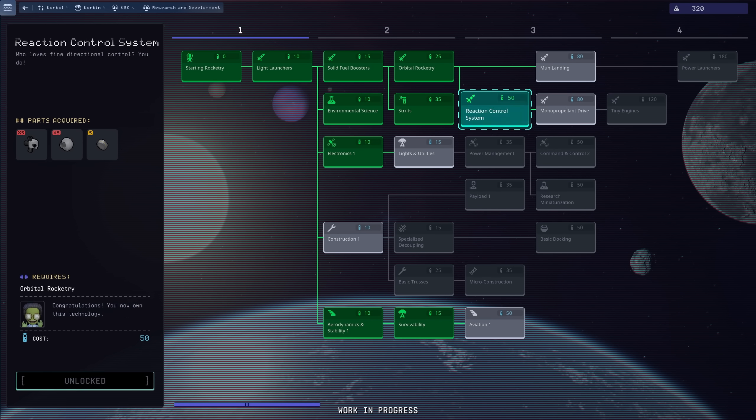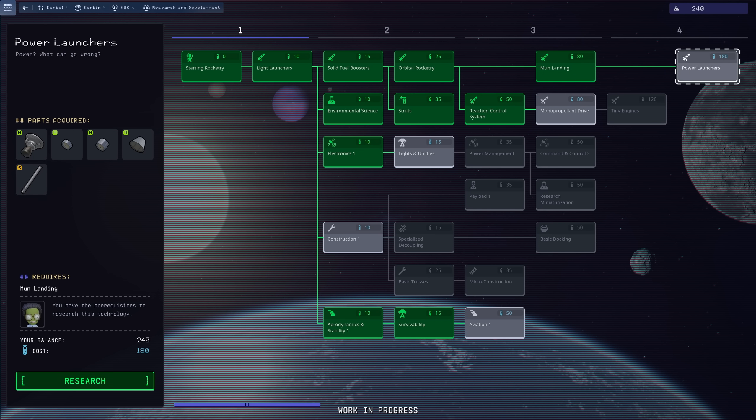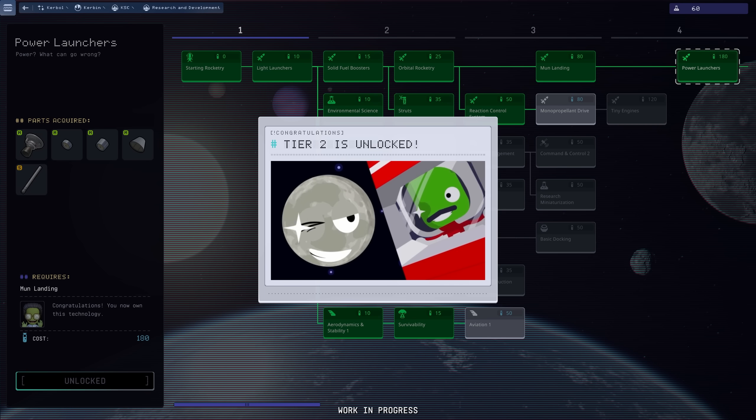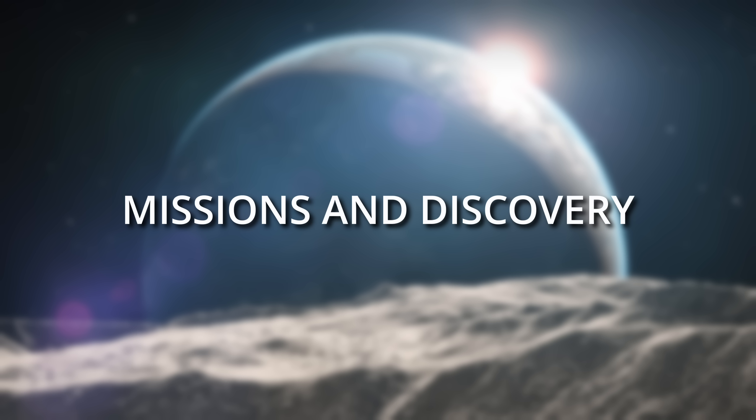The first tier appears to focus on exploring close to your home planet of Kerbin, while the following tiers move further away — out into interplanetary space and maybe interstellar space later in tier 4. Aside from doing science experiments, there is also going to be another way to get science points.